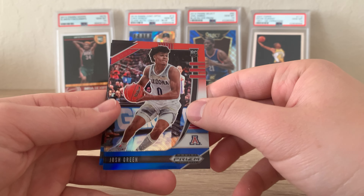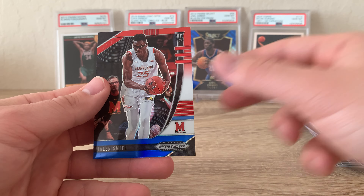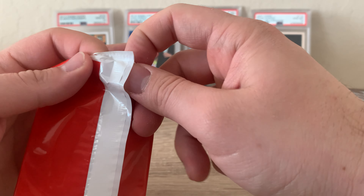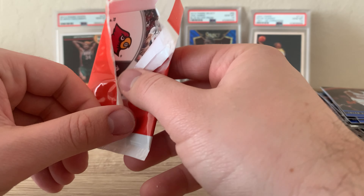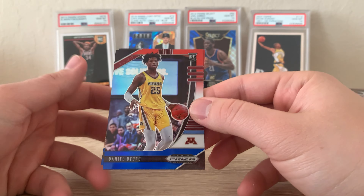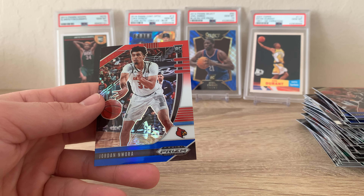Leading off the second red, white, and blue pack with a Josh Green — nice looking card. Then we have Isaiah Stewart and Jalen Smith. Even though they're not the top three guys, they all look like really nice cards, and you never know — in a year or two or three, a lot of these guys are probably going to be doing really well. I think this is a highly underrated product even though they're not in the NBA uniform. Next up, a nice Daniel Oturu, Tyler Bay, and last is a Jordan Nwora.